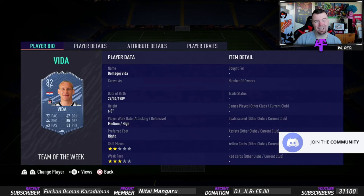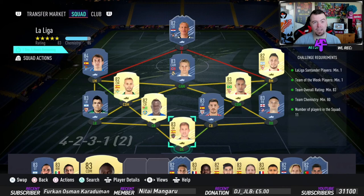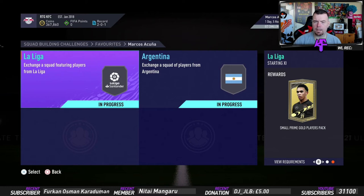That's pretty decent - 35.85k total. It's still expensive for an 83-rated team, but you can get it for around 30 to 35k with bids and snipes. Most of you will have quite a few of these players in your club anyway. The reward is a Small Prime Gold Players Pack, which I call a 25k pack - decent.